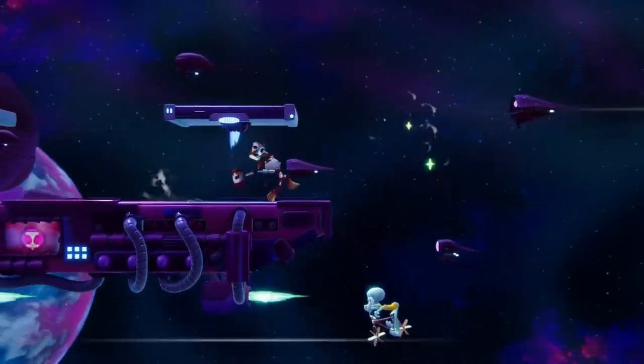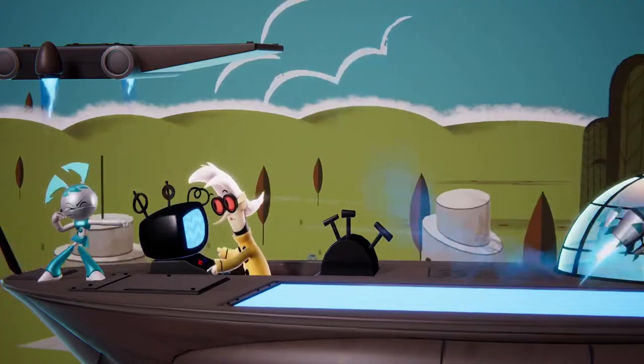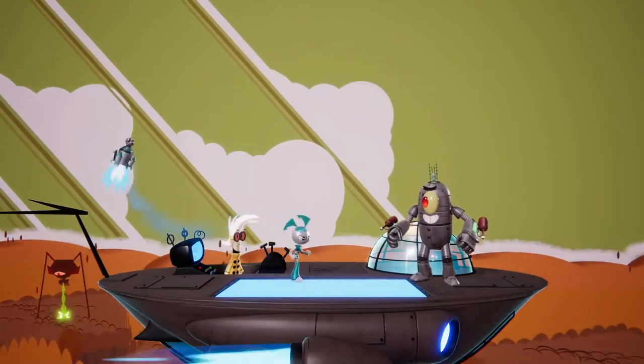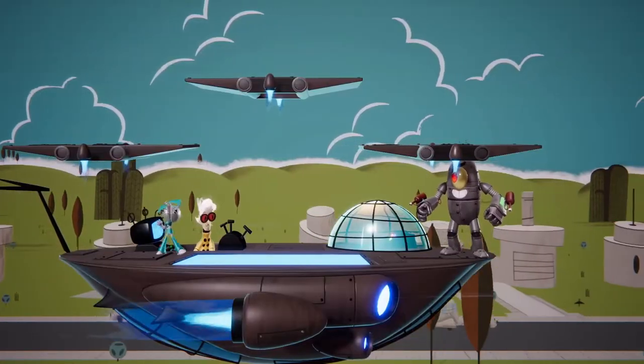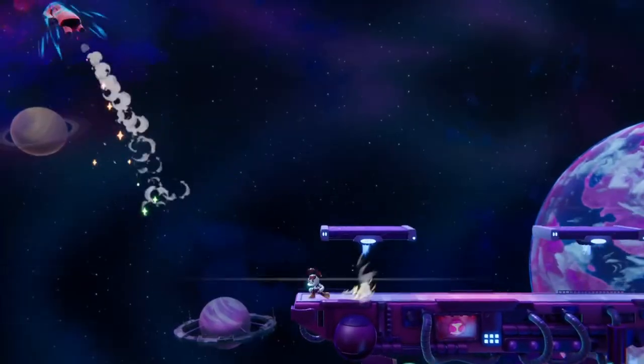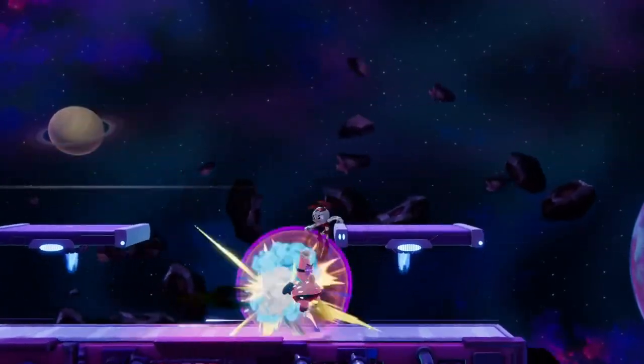Back on the subject of Jenny's projectiles, the new slime mechanic provides an extra upgrade to her returning neutral special, Rocket Power. While the normal version of this rocket can still be aimed in any direction at any time, the new slime version also allows for two rockets to be out at once. Jenny can use this powerful, flexible tool to find clever openings, extend combos, or even save herself from some dangerous situations.